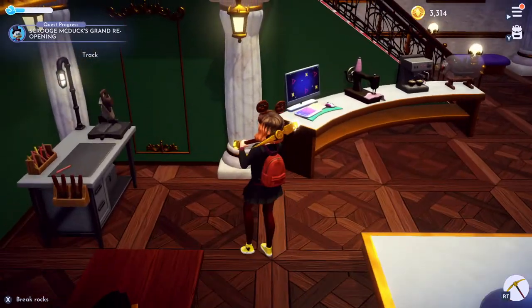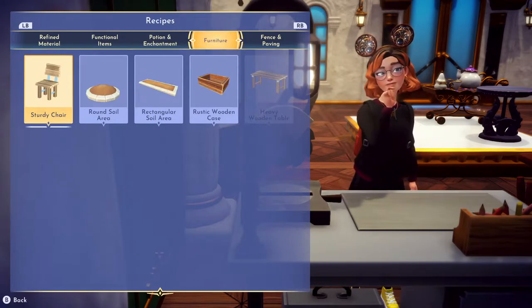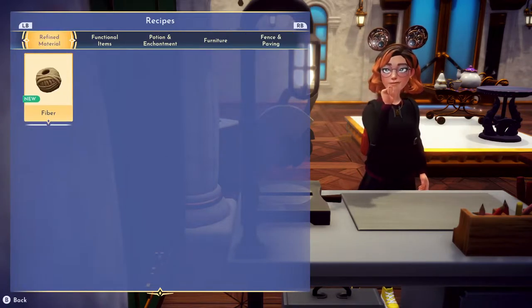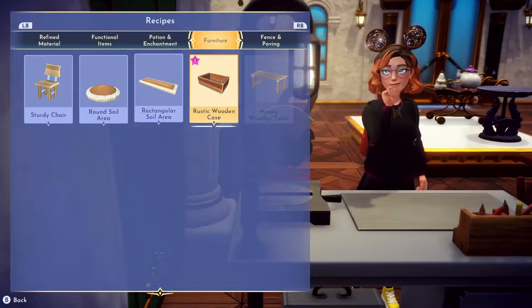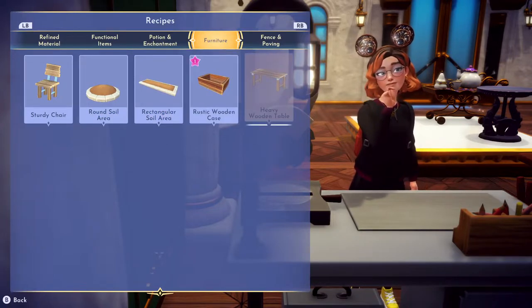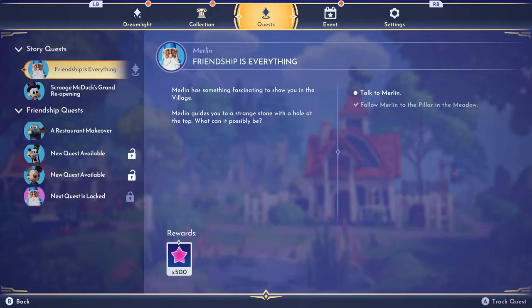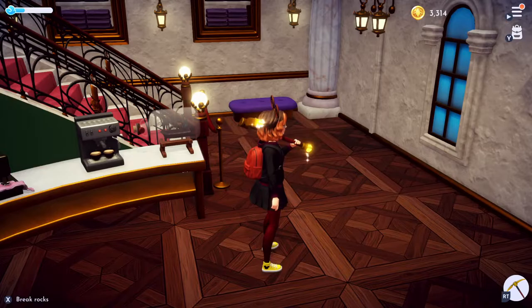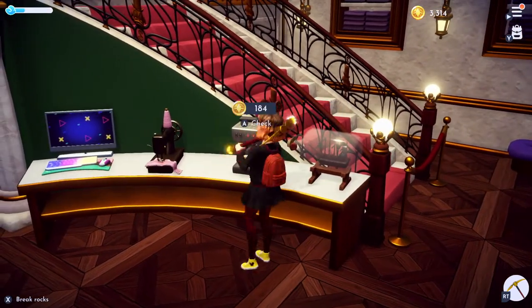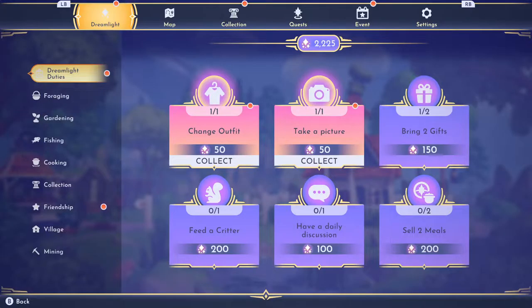Let's see what kind of flowers we need. Round soil area — I just realized these are like little planter boxes and little planter areas. But those don't look like furniture repair kits. Let's check the quest again. Buy a restaurant furniture kit from Scrooge. What kind of flowers do we need for this one?